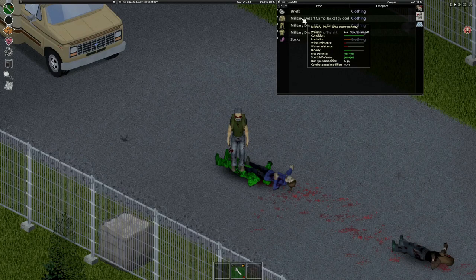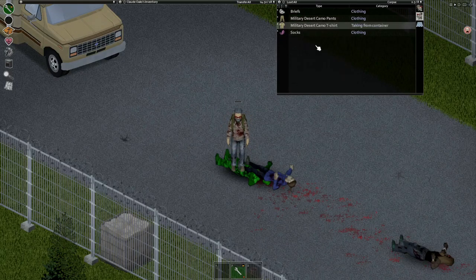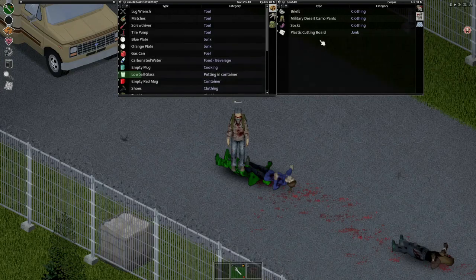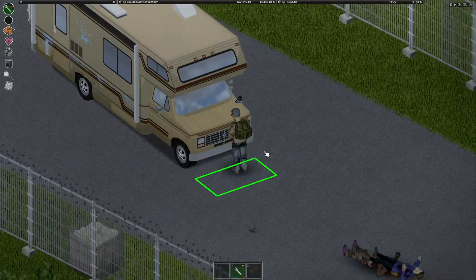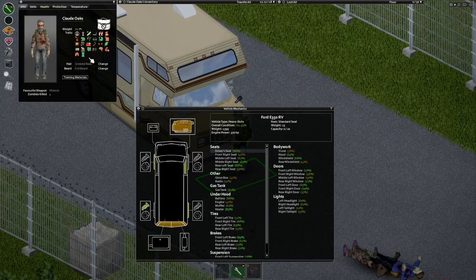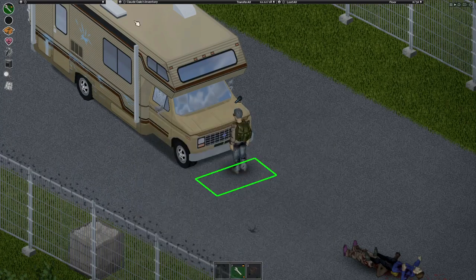The nomad mod will spawn you in a random place — we've done really well. We'll take everything except the pants, and leave these zombies a little present. The carbonated water is new — that's from the mod. Let's have a look at how our truck is... it's not in the best condition. We're going to have to work on increasing our mechanics skill. We do have Amateur Mechanic, but it doesn't seem to have any XP boost.